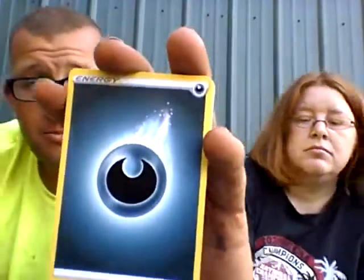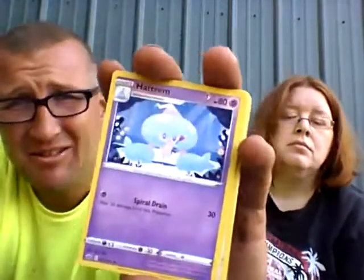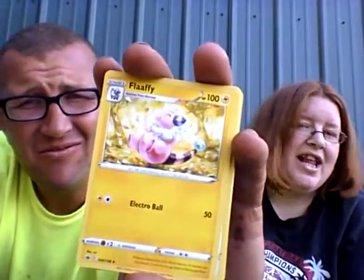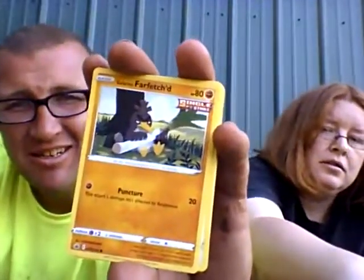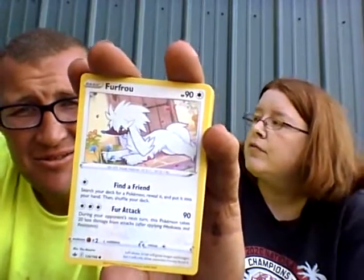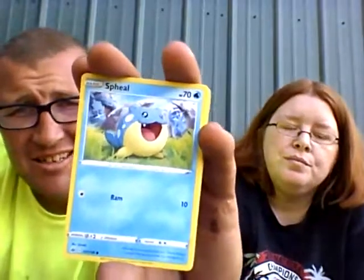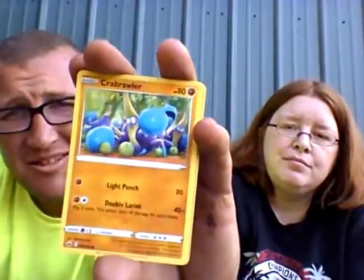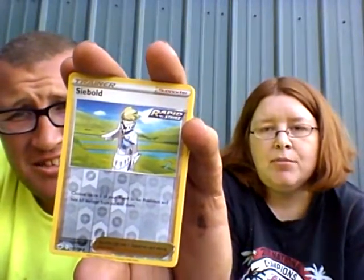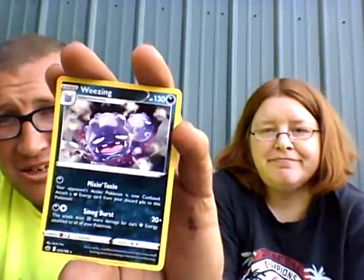Dark Energy. Expedition Uniform. Hat. Flaffy. Farfetch'd. Flaffy. Venipede. Seel. Brawler. Reverse holo Crobat. And non-holo Wheezing.